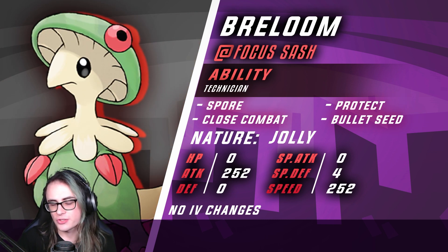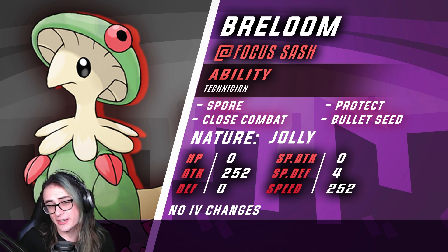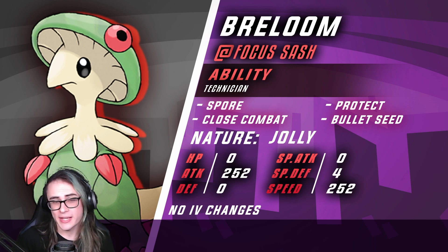We do have Breloom up next with Focus Sash. We have Spore, Protect, Bullet Seed, and Close Combat. Bullet Seed is just a really good Sash breaker for Breloom, and Spore is a great utility option to put opposing Pokémon to sleep, which could make Tinkaton's job a lot easier, as well as Arcanine and Rotom's. It's really just meant to be a good utility piece while also being a little more offensive than Amoonguss, and it's still pretty decent as a breaker for Steel types.